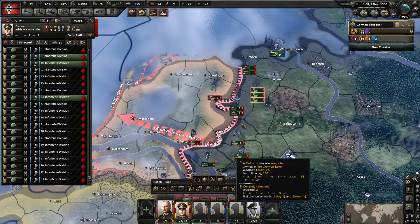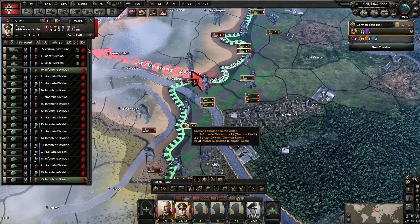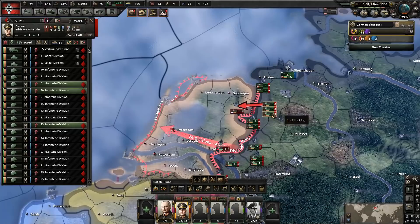We'll just let the AI control this because not even the AI can mess this up. Actually, we'll manually control it as well - yeah, the AI is going to mess this up, I'll tell you right now. They're going to be attacking across rivers and stuff and I don't want them to. So yeah, we'll just manually control it.